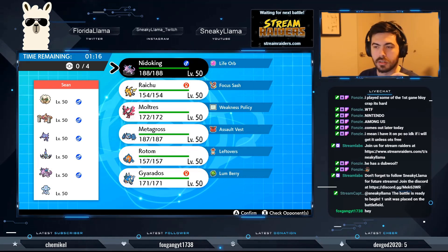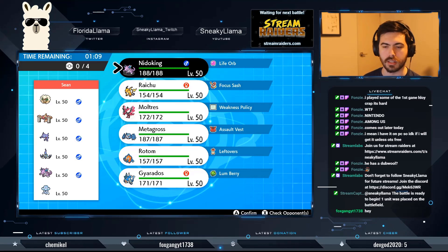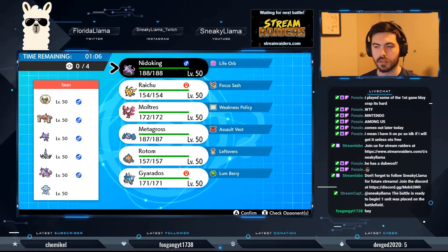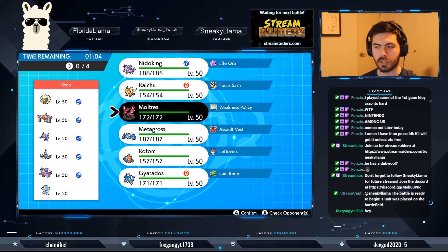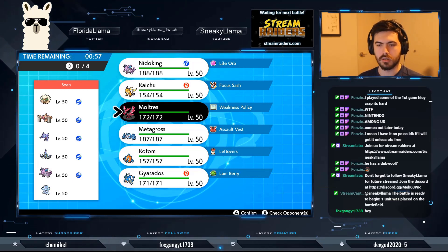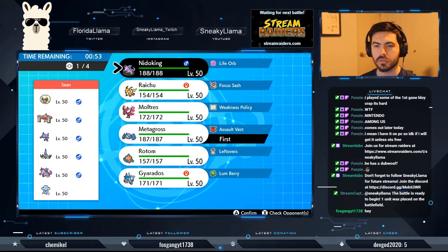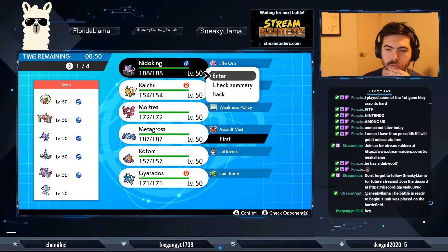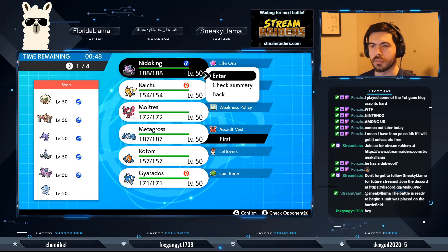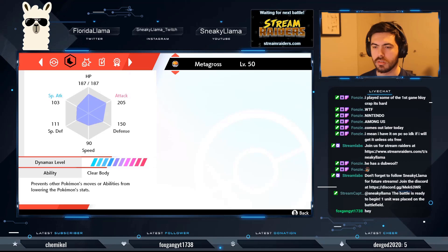Not having Fake Out is actually going to hurt me here. Definitely Metagross — this is something I'm going to want. I'm thinking Metagross and... Nidoking might not be bad. Actually, who's faster — is Nidoking faster or Metagross faster? Nidoking is 105, Metagross is 90. Okay.